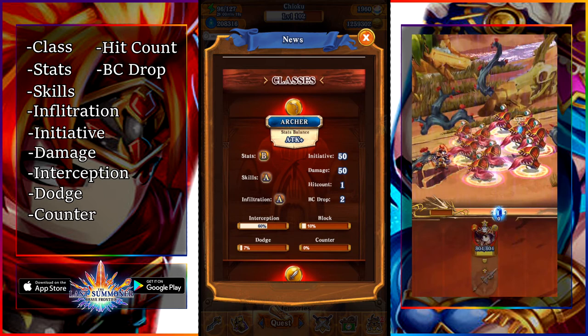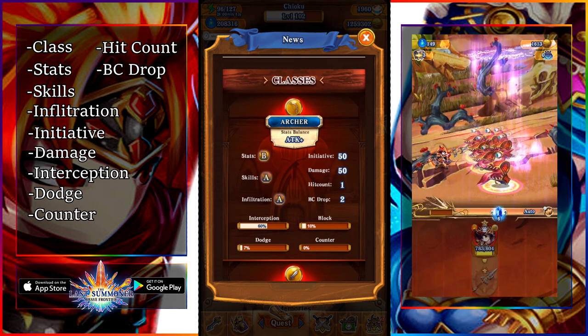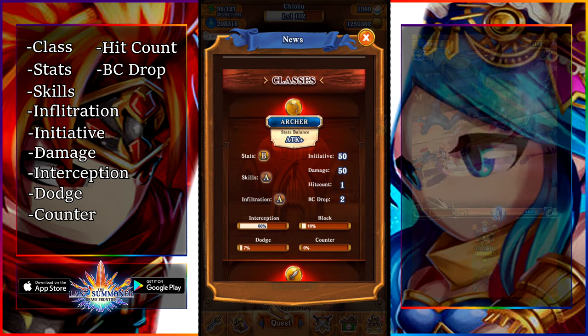The next example is counter. Counter is the opposite of interception — it is direct countering. So you're going to see the spear unit is going to counter the chest that tries to attack her, meaning you are dealing damage back for getting attacked.